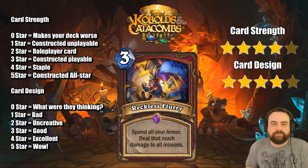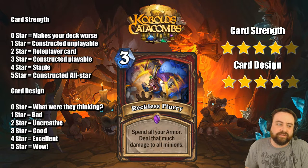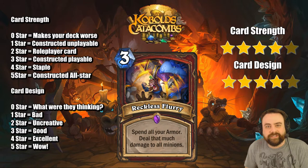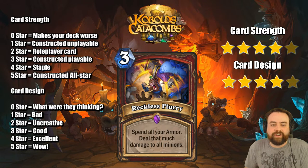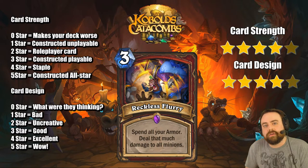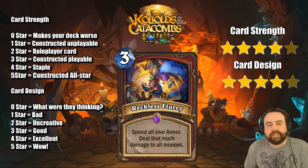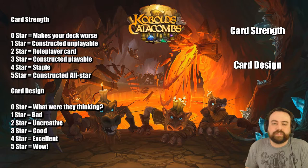Reckless Flurry — spend all your armor, deal that much damage to all minions. Pretty cool board clear. The downside is you spend all your armor rather than a chosen amount — if you had 30 armor and needed to do 5 damage to everything, oh well, you lose all your armor. But I think that's still good enough. The important thing about this card is it costs 3, so you get the board back and then you can still develop yourself. Whereas with Brawl, you often didn't have much mana left to redevelop. This also makes the 2-mana Dry Whisker Armor very much playable because it combos with both Brawl and this card.